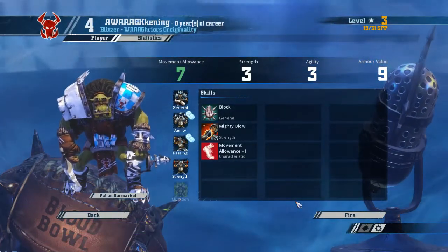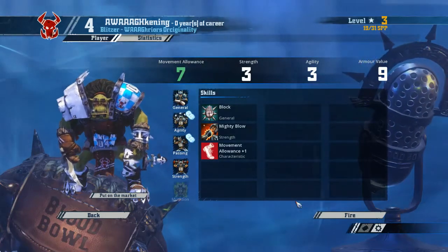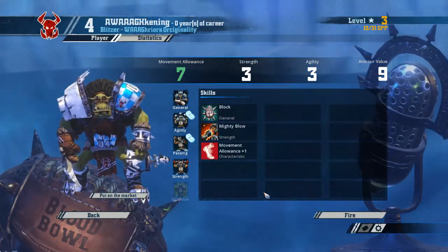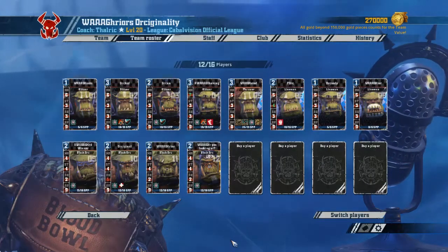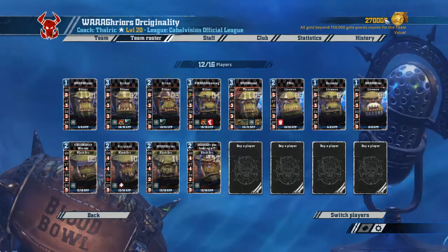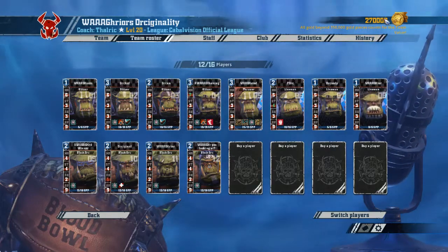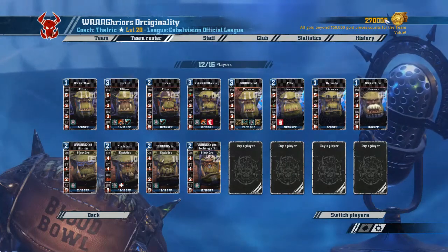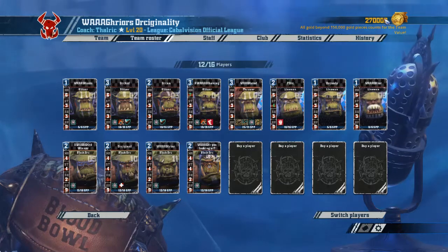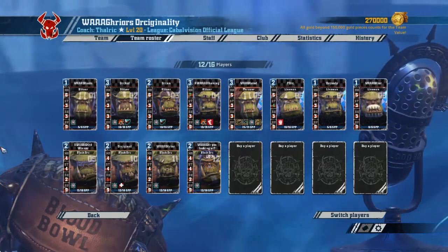Rolling dice — a normal level-up so we're going with Tackle on him as well. Then the other Blitzer gets a 10, and because I got yelled at last time, I'm going to take the plus Movement Allowance. I do see the reason behind it and admit it was probably a mistake not to take it the first time. The best example is the Wood Elves here — all their players are faster than our fastest. Our top speed is 6 and they start at 7, so having a player with MA7 is very valuable. That will end the episode for today. I hope you enjoyed it — tune in next time and have a nice day, bye!